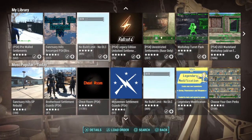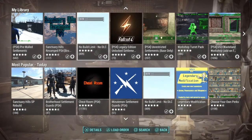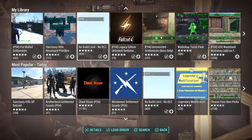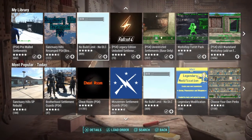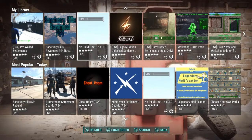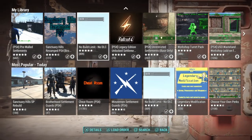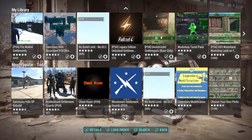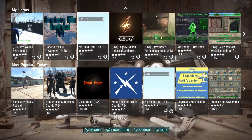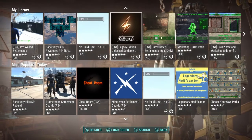Number four on the list is No Build Limit. You basically cannot play Fallout 4 without this mod — it's essentially required if you like building. I don't really play Fallout 4 to do missions; I play to build up bases like the Castle and Sanctuary Hills. I go into very deep detail placing stuff on shelves and everywhere, and the build meter would go over without this mod.